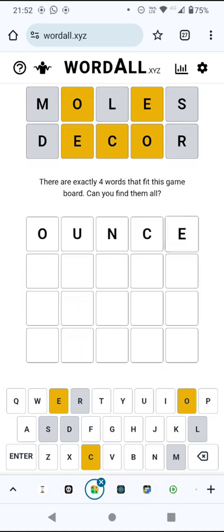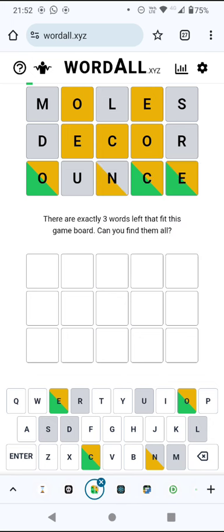I think 'ounce' would work — that doesn't put any letters in a position that they can't be. Now you can see the U's gone grey, so that means we don't need to use it again.